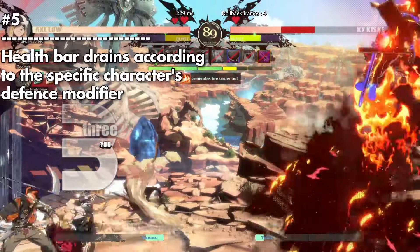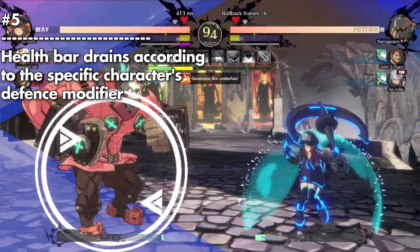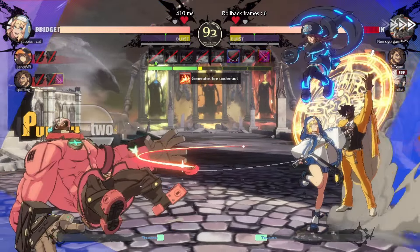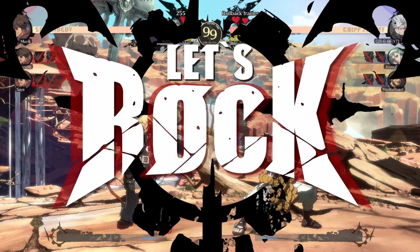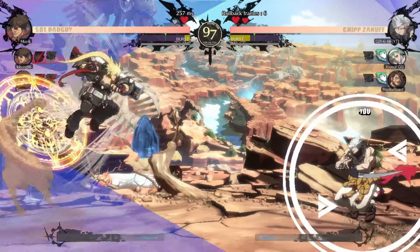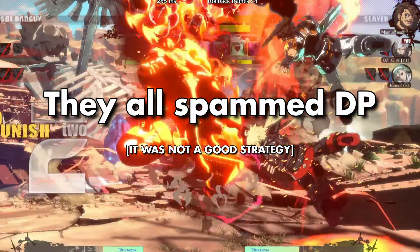After you swap out a character, the health bar will drain according to that specific character's defense modifier. So you can be tanky as Potemkin, but when you switch to Chipp, your health runs away. Another thing that's kind of obvious but really cool — you're allowed to have three of the same character on the same team, which leads to some crazy things happening.